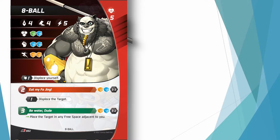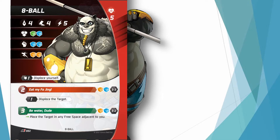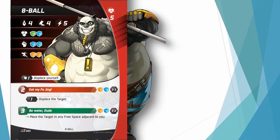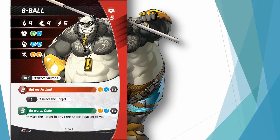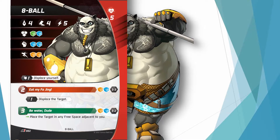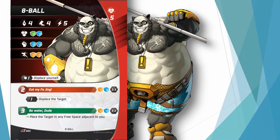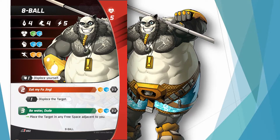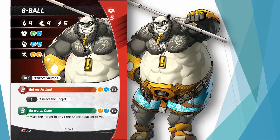8-Ball is kind of the control character for this team. This is more of a player-based control compared to say Hexter, who's got a little more range on what she can do. 8-Ball is slower than Musashi but has more control in terms of his brawl role and his disengage, and he's got a little bit more health — five compared to four. He can get around the board more easily than most on this team, and he can lock down enemies better than anyone else if you get adjacent to them. With Eat My Fajing and Be Water Dude, he's got a lot of tools to control and manipulate positions within his threat range.